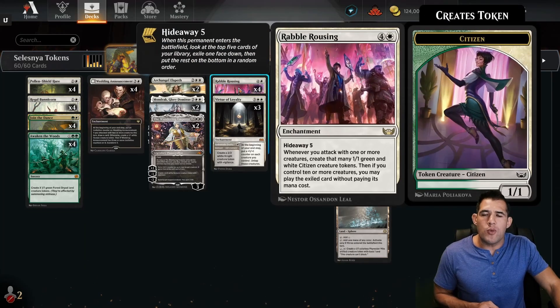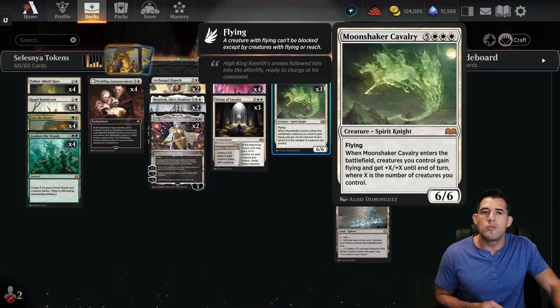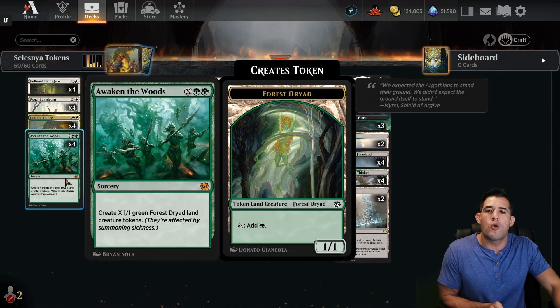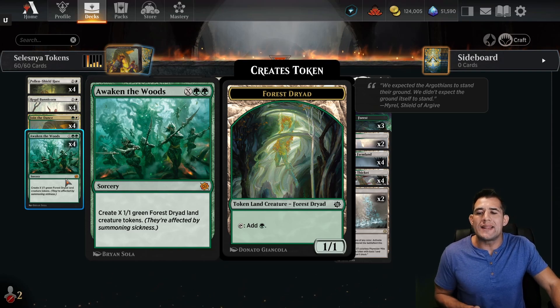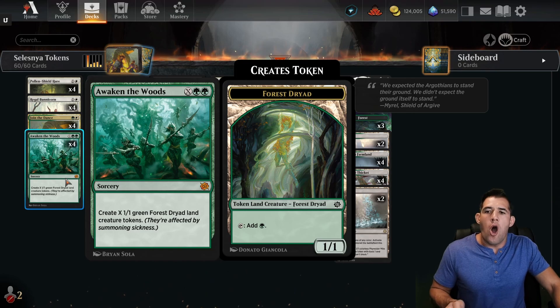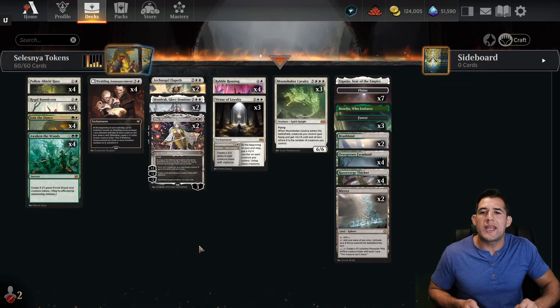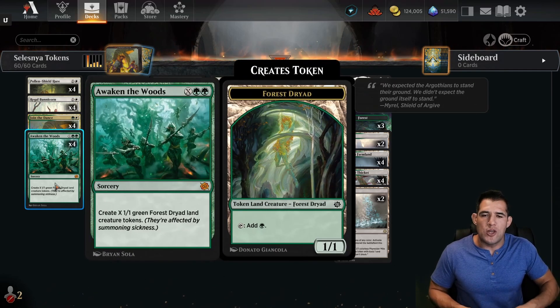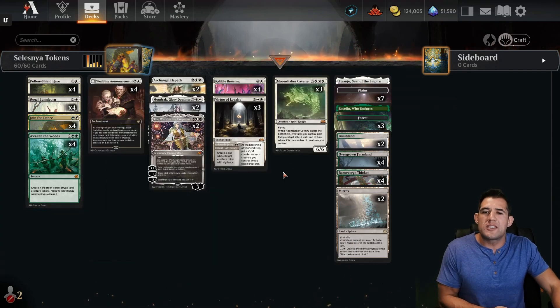The really good one in this deck is Awaken the Woods. If we're unable to find Rabble Rousing, we might need to hard cast our Moonshaker Cavalry. By playing this — and the hope is we play it on turn four or five — we typically always want at least two of those mana producers. But if you do it on turn four, on turn five we have seven mana. Now we could really start getting things going. The key is this is not only producing more creatures on the battlefield, but it's also that mana ramp acceleration.